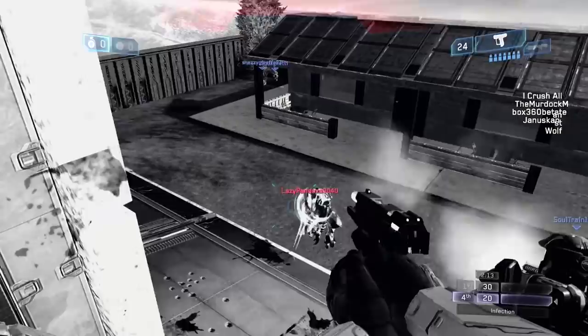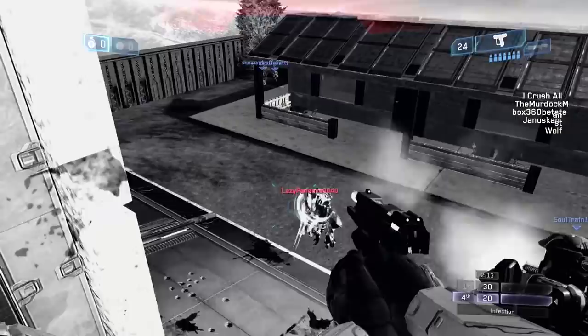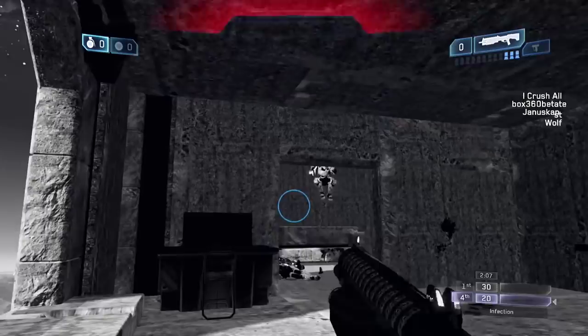This map is entitled Bates Motel and it was forged by the Murdoch Man. You can find both the game type as well as the map in his file share, so make sure you give this one a download. My name is Sean, I thank you guys all for watching and I will see you guys next time.